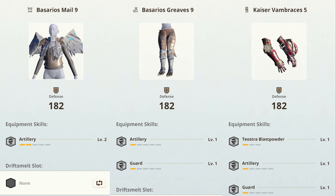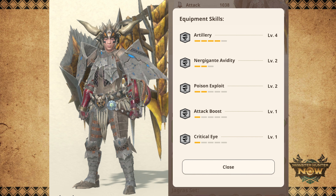The rest of the armor pieces, we will equip our usual artillery pieces: the Basarios Mail and Legs, and the Teostra Vambraces. Overall, this build has Artillery Level 4, Ner Gigante Avidity Level 2, and Poison Exploit Level 2 from our weapon.